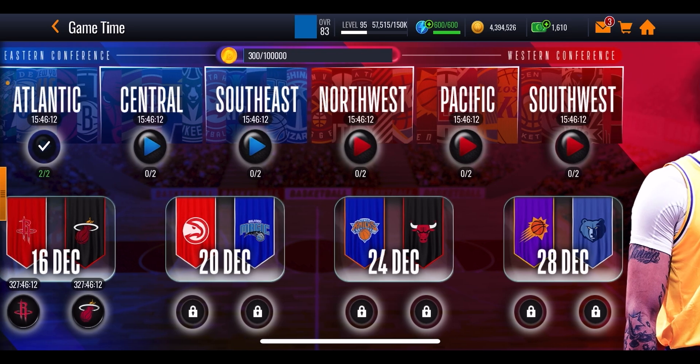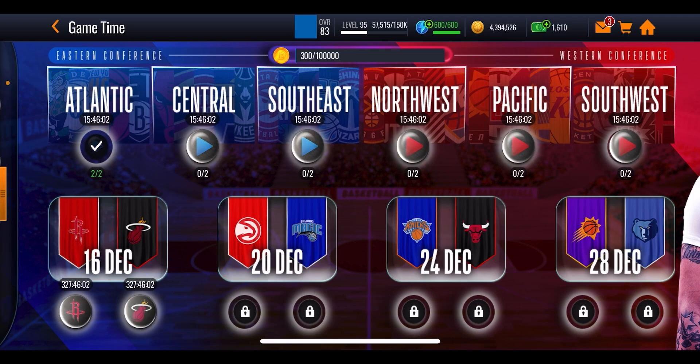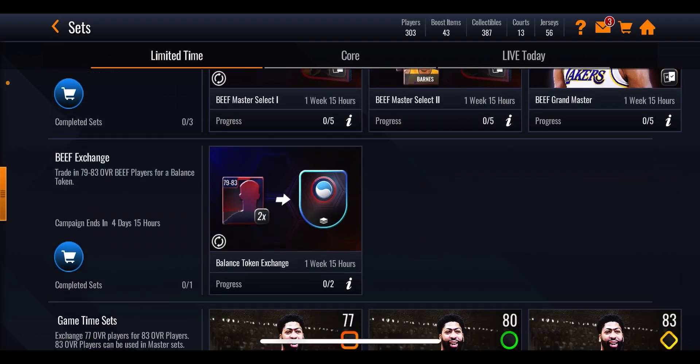That means you can only play seven of the eight events along the bottom if you're no money spent and playing through all the events along the top. Again, this assumes everything stays exactly the same throughout the promo. Once you play through those seven events and multiply by 12 tokens each, that puts you at a total of 84 highlight tokens.